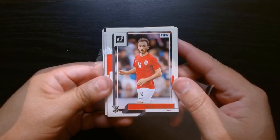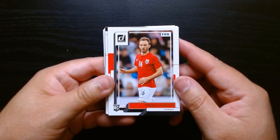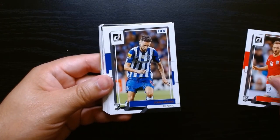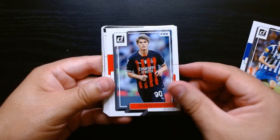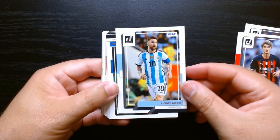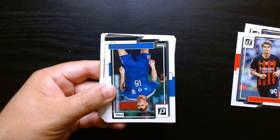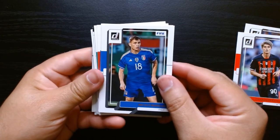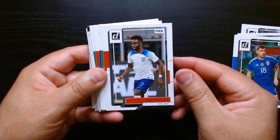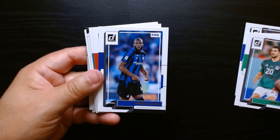Second pack, let's get it. It's a rookie of Frederick Orsnes. In these packs you can get rated rookies and sometimes you get these rookies too. Joao Mario. A base Lionel Messi — that's a good one. Keep that one to the side. I think it actually sells for like five bucks or something like that, which is wild for a base.